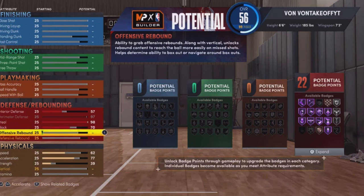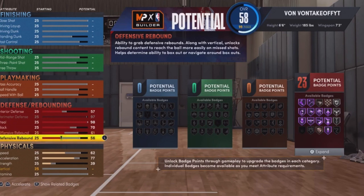For block, go with a 70. So you got a 70 block. Now you want to go to offensive rebound — offensive rebound 61. Defensive rebound 86.